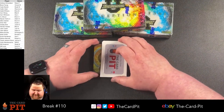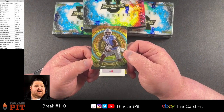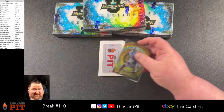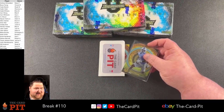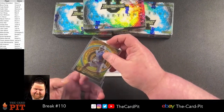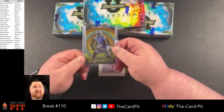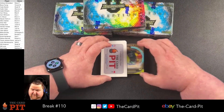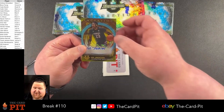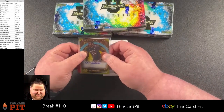Our first card is going to be a numbered card — Josh Downs, 36 of 50. Then GG Jackson, 47 of 50. Nice hit there — numbered auto, GG Jackson. It's a good sign, getting some numbered autos already. Let's go, let's keep it up.